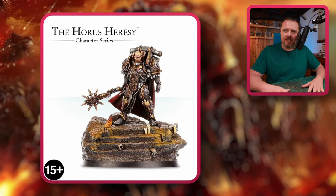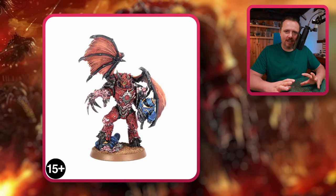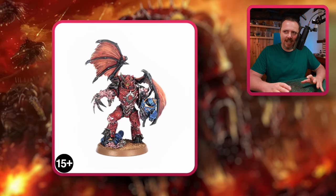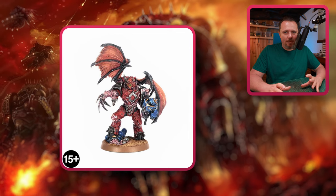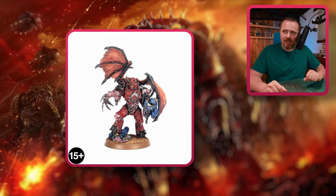Another great Forge World miniature is Argyltal, and I think this one looks amazing. I love how the armor looks, how cracked it is, how it has really become part of his skin. The wings are cool. Overall a stunning miniature and definitely something I would put in my army — maybe as a Master of Possession, maybe as a Dark Apostle, maybe just as a jump pack lord. The wings give him power of flight, so why not?